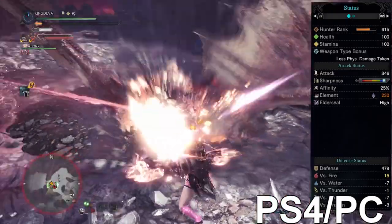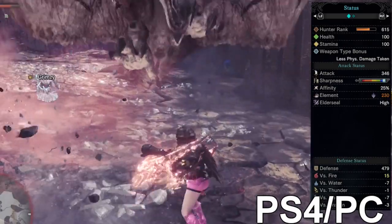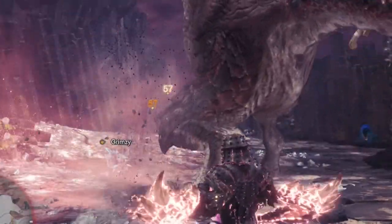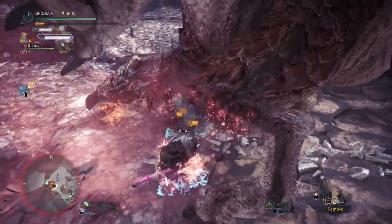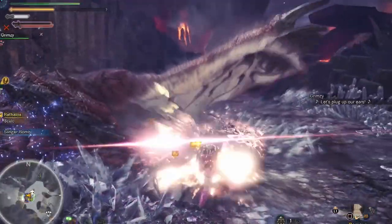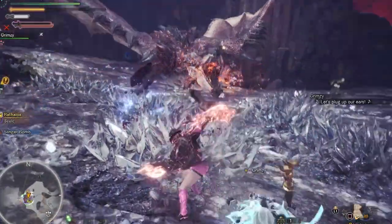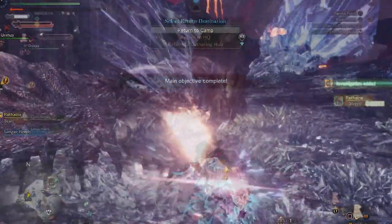The Elder Seal is there if you fight an elder dragon — dragon element is always good for elder dragons. With the first two hits you can get 72 or 73 damage and go up to 84 with the last hit. This is how I tested whether these do the most damage of all dragon weapons, and yes they do — you'll see that on the next ones.